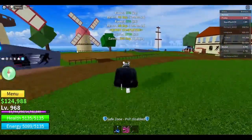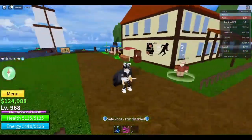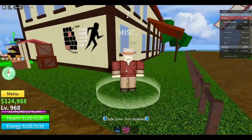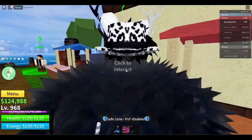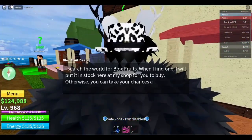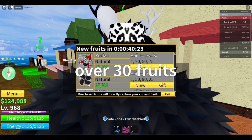When you get around $1,000 you can come over here. There's a set home point so you can spawn here. Next is the Blox Fruit dealer — basically, these are fruits that can give you abilities that you can fight with and defeat other players.